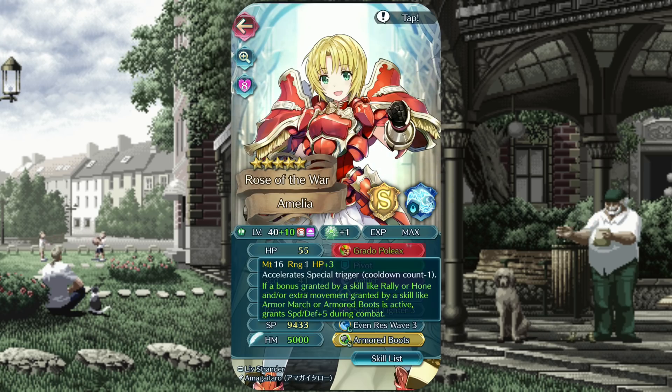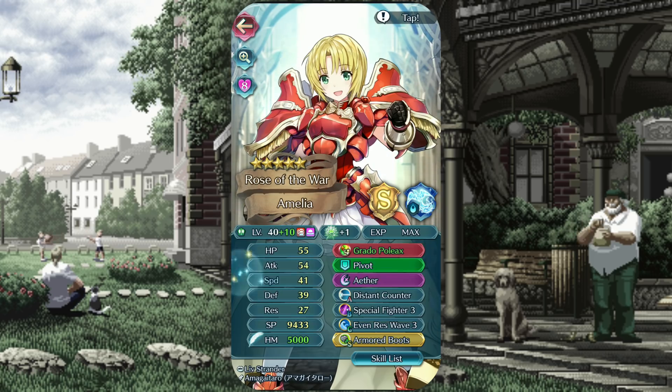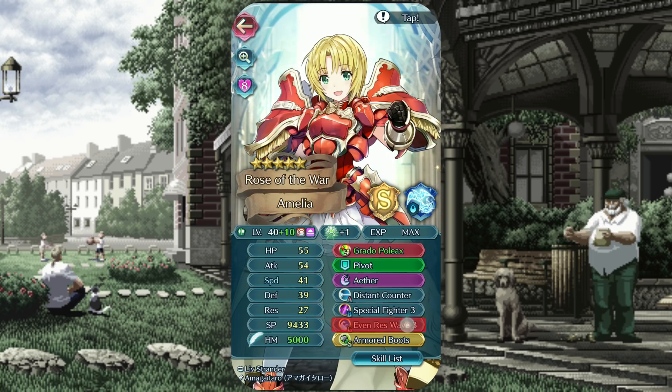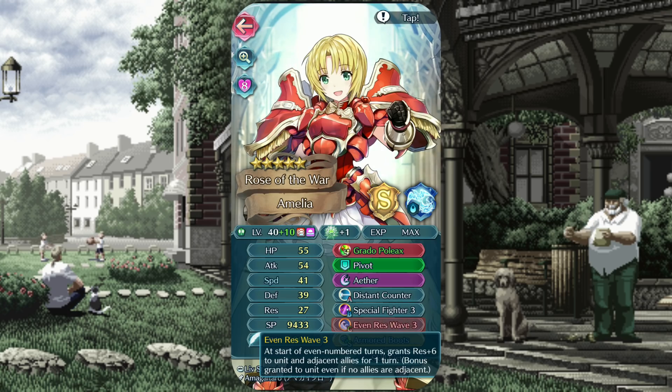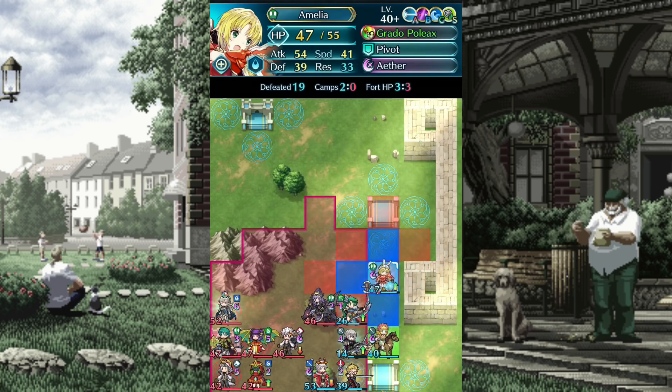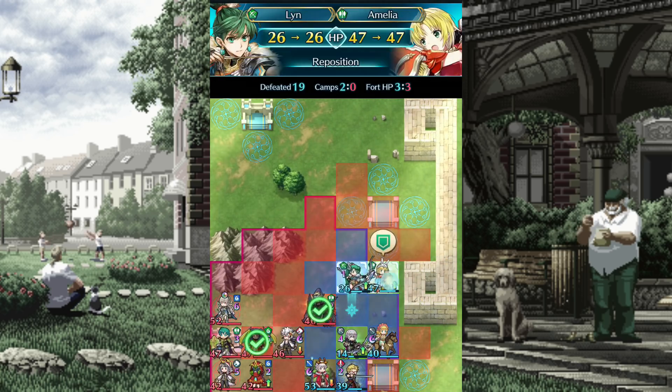The main defining skill to consider here is her preferred weapon, the Grotto Poleaxe — a mighty cleaver which grants plus five to both Speed and Defense during combat when field buffs are active on this unit. She'll be able to self-sustain this buff from the get-go thanks to Armor Boots, which allows her to move two spaces through Plain and Forest tiles as long as her HP is at 100% at the beginning of player phase. And if she happens to get chipped from a tussle or two, that's when the plus six to resistance from Even Res Wave kicks in,